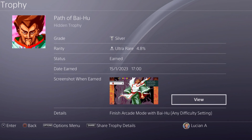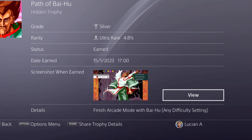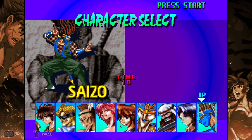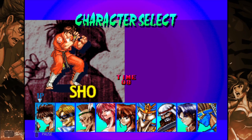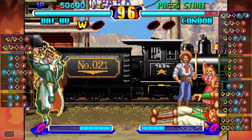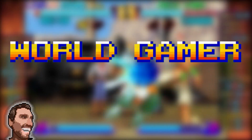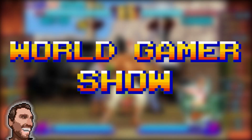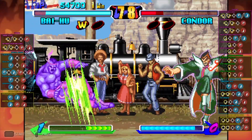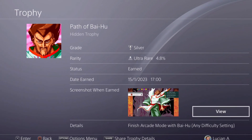However, one of the achievements or trophies actually asks you to beat the arcade mode with him. So how is it done? There is actually no way of selecting him in single player. I am Lucian and this is the World Gamer Show, and today I'm going to explain how to play as Bai Hu in Breakers Revenge and get the trophy Path of Bai Hu in the Breakers Collection.